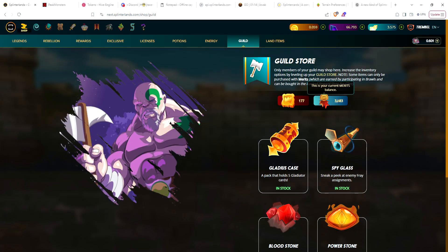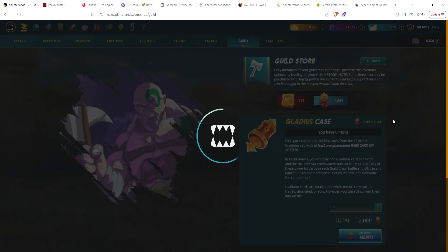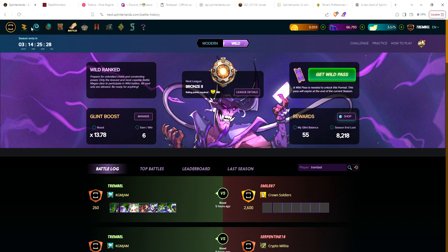Let's head over to the shop and go to the guild — just short of enough for two cases. Tomorrow what I might do is get one of the merit draws to get 200 merits, which will allow me to get another gladius case. I've got 55 right now, so we'll do that tomorrow and have another case to open.